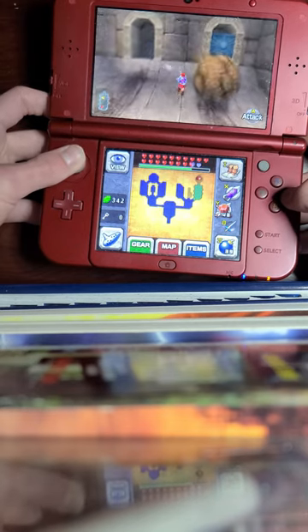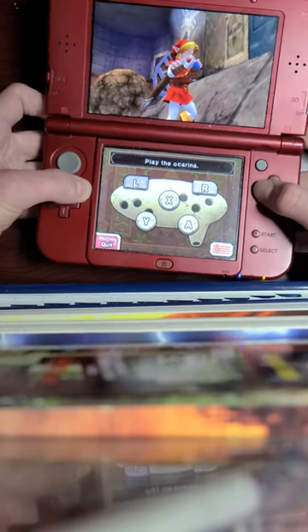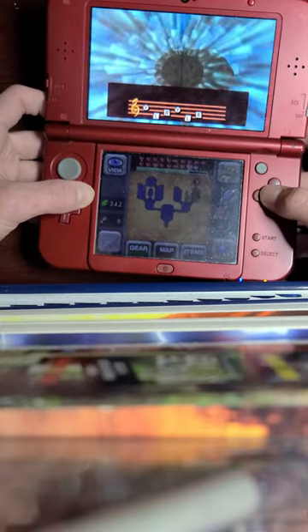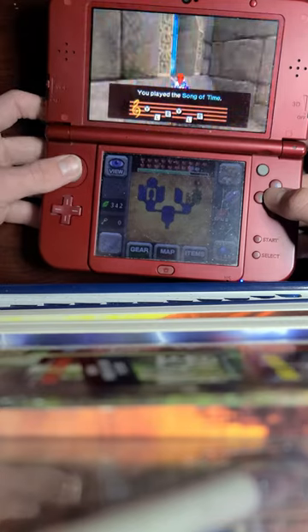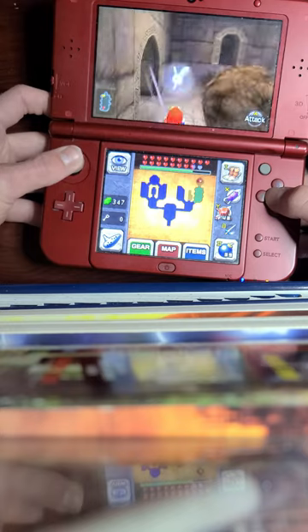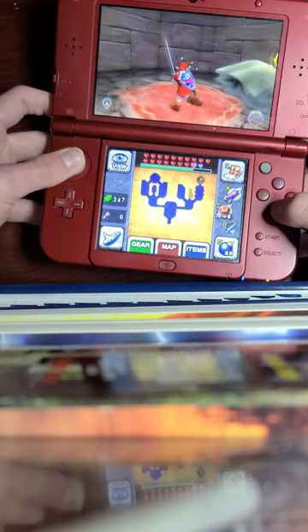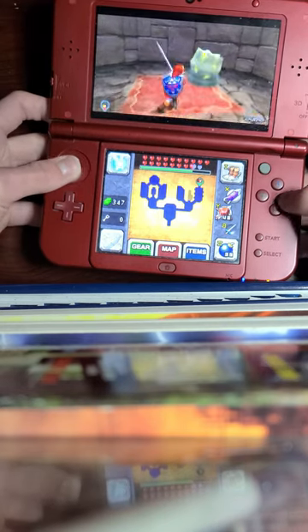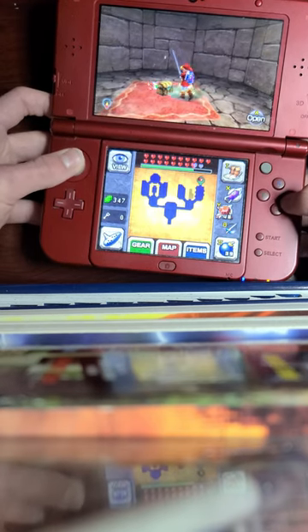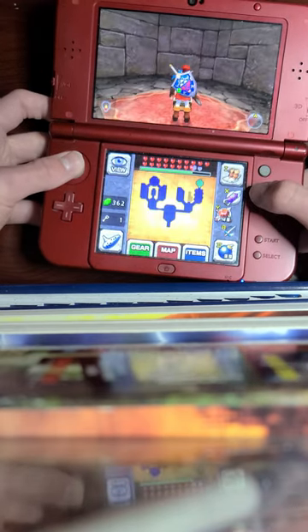Let's go ahead and make our way over here and play the Song of Time. Now let's remove this time block - just like that it reveals another silver rupee, which unlocks that door. We head through and net ourselves something pretty important. Just like that we get ourselves the small key of this place.